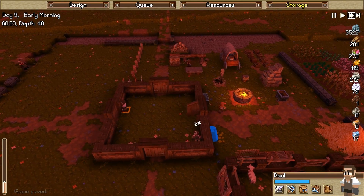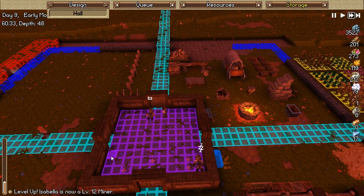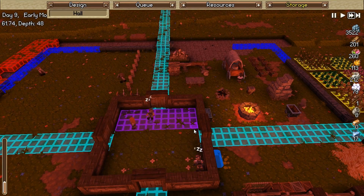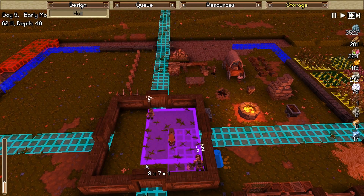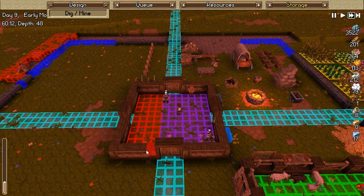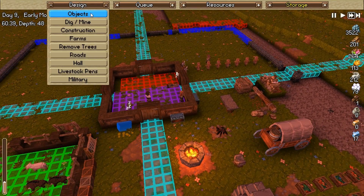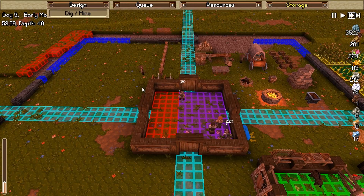That's something we could actually do for our builder — to get that wood out. Let's go design hall and start right here. Oh, that does the exact opposite. So we say we want to set the hall. We'll set the hall, just make sure he doesn't get messed up. Alright, design dig. This is going to be good — it's going to be very good. Excellent.